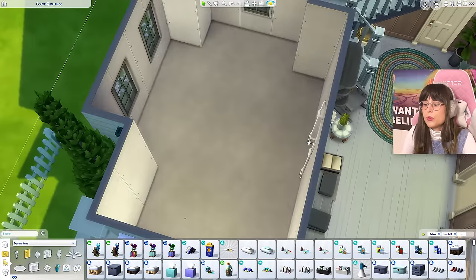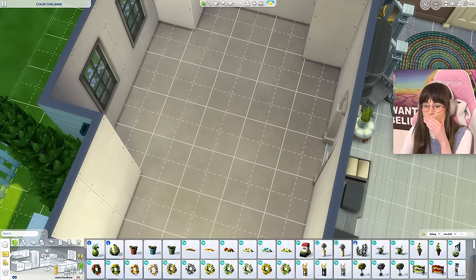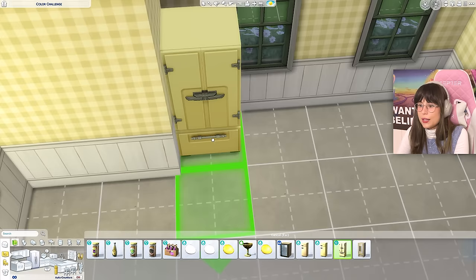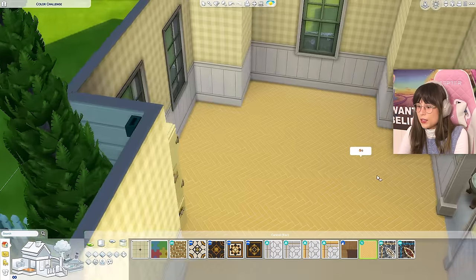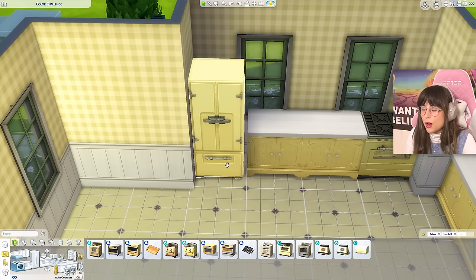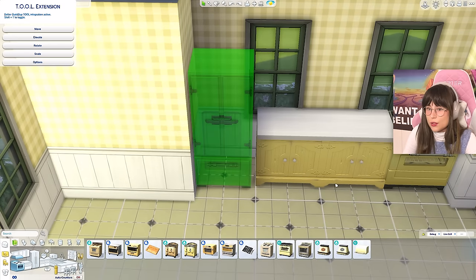One, two, three — go! Yellow! Please say there's something nice in yellow. Oh that's very yellow — I'm gonna start with that wallpaper. I like this fridge, I'm going with that. We need some flooring — that's too yellow. A carpet wouldn't make sense in the kitchen so we gotta go with this. It's not the prettiest but it's gonna work.